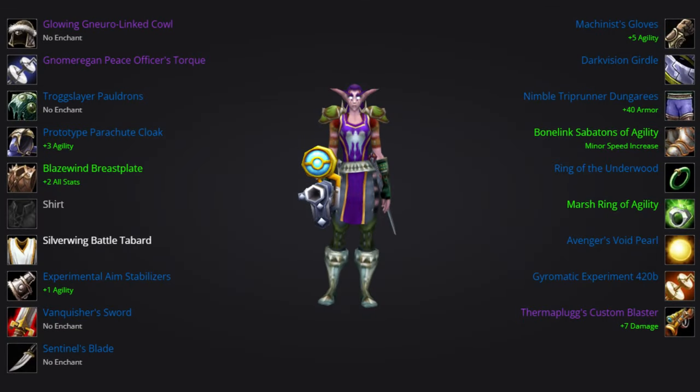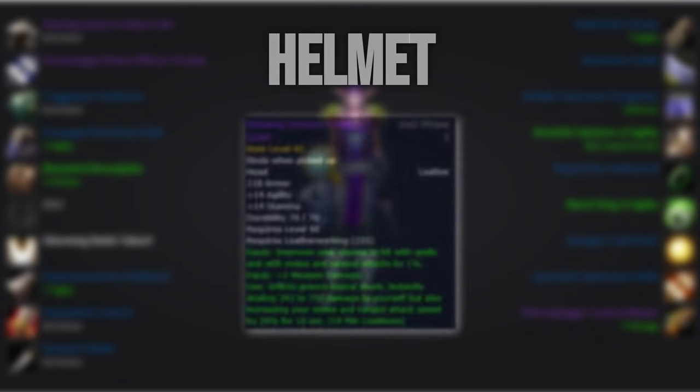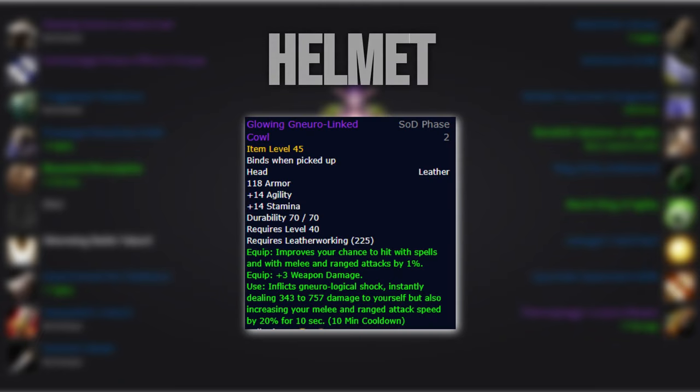For a snapshot overview of your best in slot gear, this is it. We'll go over explanations for each piece along with options if you aren't able to get the best in slot. For the head slot, we'll want to pick up the leather crafted piece. The on-use effect is too strong to pass up on. Even if it's a bit time-consuming, it's easy to obtain and should be one of the first items for everyone to pick up after the first run of Gnomer.